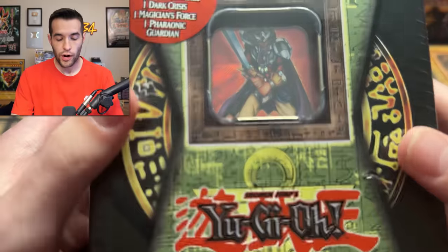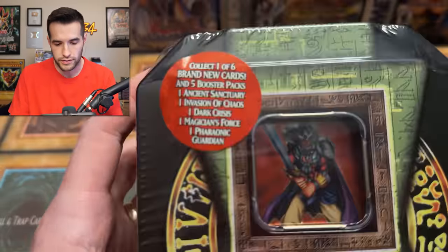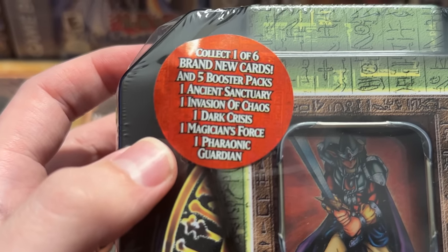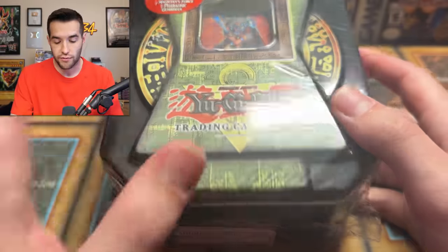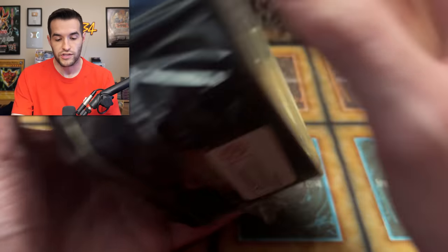What's up guys, we're back with another epic old product and this is one of the coolest you can get. You can get five booster packs in here: Ancient Sanctuary, Invasion of Chaos, Dark Crisis, Magician's Force, and Pharaonic Guardian. None of these have a lot of reprints — they're pretty rare packs even in unlimited, so it's one of the most fun products to open. It has five awesome sets inside, and a really cool Obnoxious Celtic Guardian Secret as well.